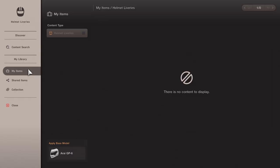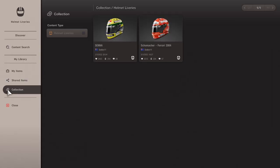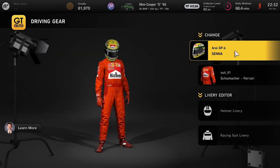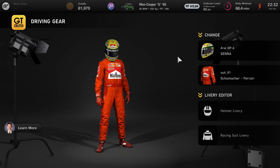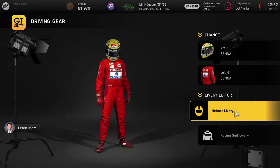So first — actually, sorry — you can click the helmet option there. Then in your collections, go to the helmet you want, the Senna one. That's in there. Then we'll do the same thing with the suit. There we go — a full suit. It's as easy as that.